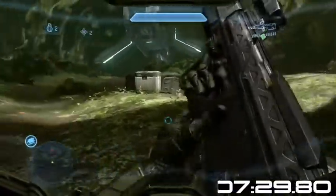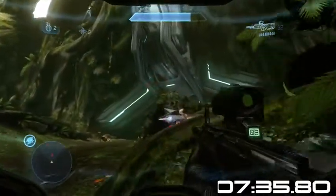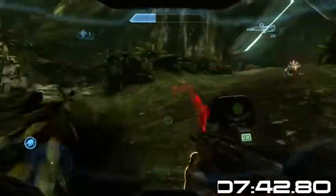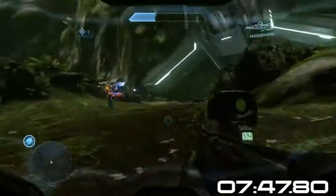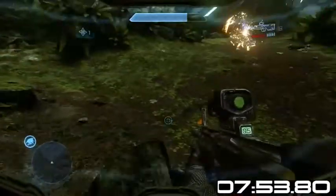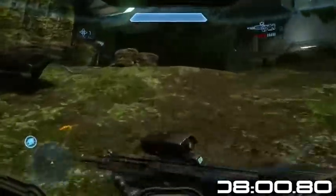Take him out, then run back up. There's going to be a knight that spawns right there — usually if you're quick you can back smack him. This is what I'm saying about the teleporting becoming ridiculous — he had no shields and just decided to teleport. That cost me like 10-15 seconds, which is just so unfair. We get him here. Jump up on this rock — the last knight's going to spawn here. Back smack him, go get some more DMR ammo and railgun ammo, and we're going to move on to the next section.